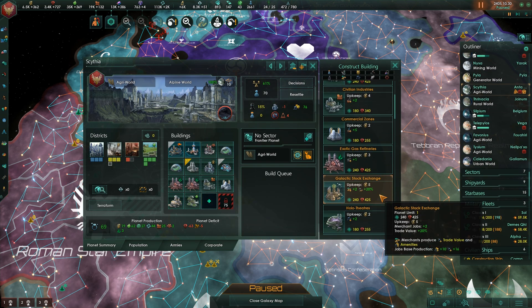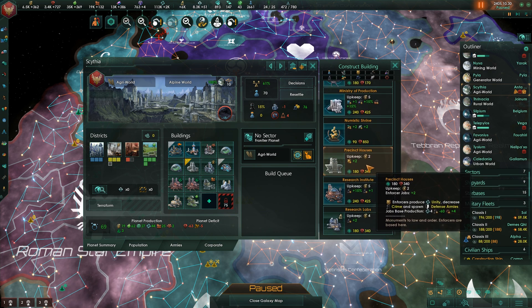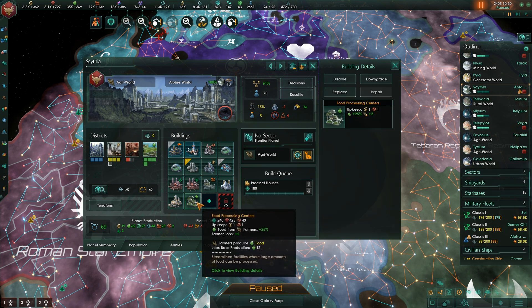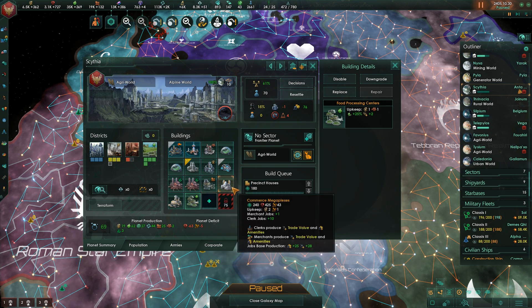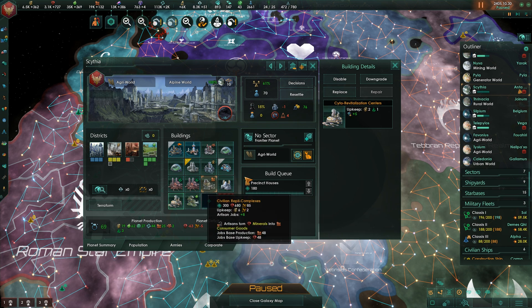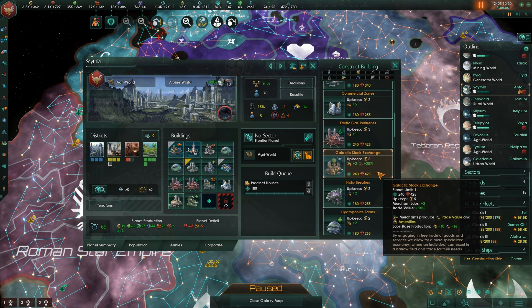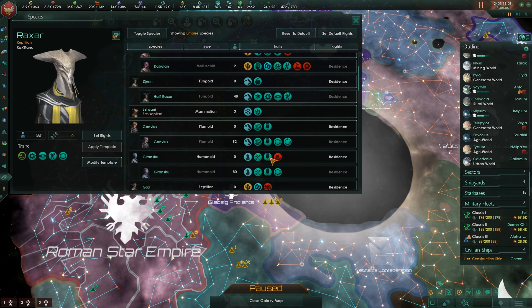We have some crime on this planet - that's officially about to be less of a problem. Let's build those precinct houses. I also have food processing centers here, but I'm going to go ahead and replace the gene clinics, which are no longer needed, with luxury residences. We don't need ridiculously high pop growth on that world anymore.